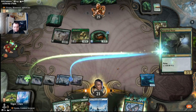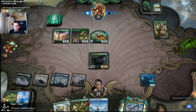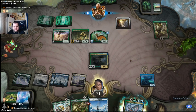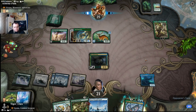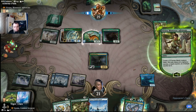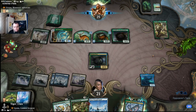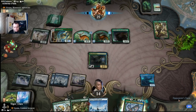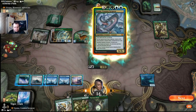Koma comes down — we give a hexproof counter to deal with the Questing Beast threat. The opponent is playing lots of creatures with mutations every turn. The question is whether we can outlast this mono-green build. We're generating a three-three serpent token at each upkeep from Koma's Coil trigger.